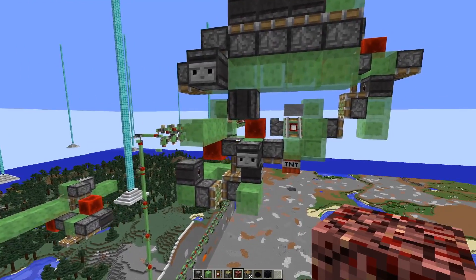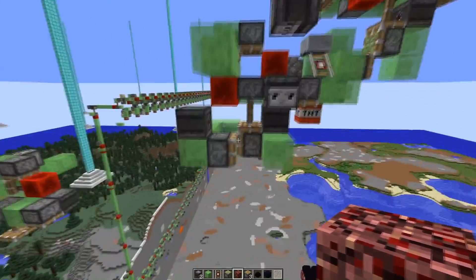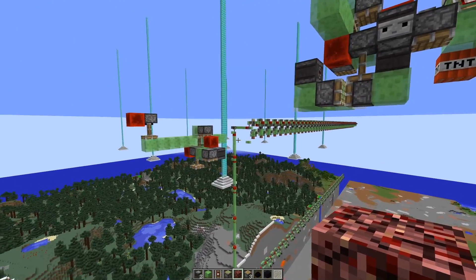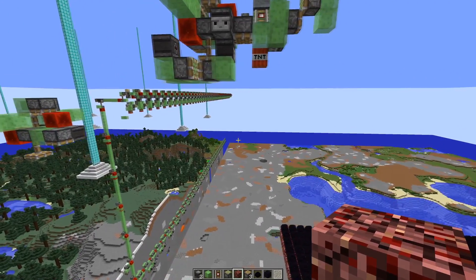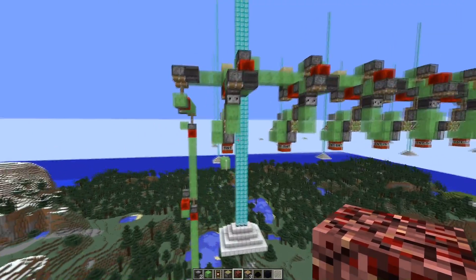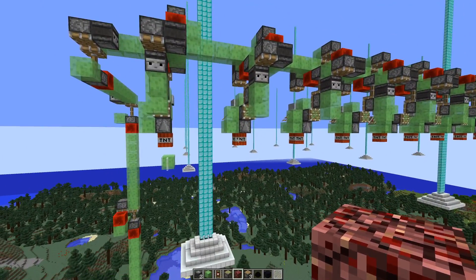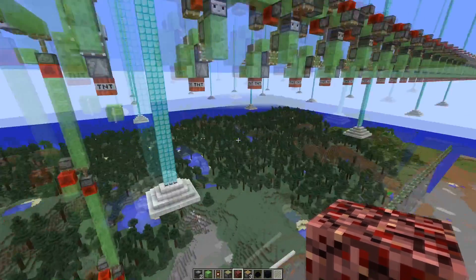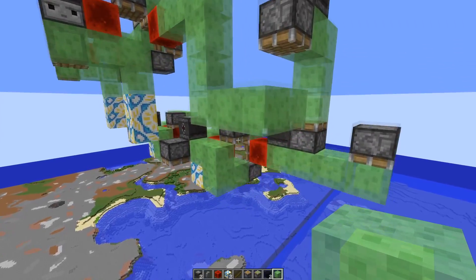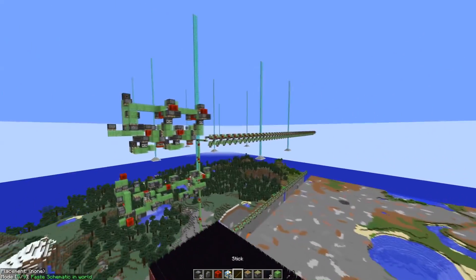We're about halfway done designing this machine. The next step is designing a station that pushes the flying machine down on the other side, then adjusting the sweepers to move them a bit higher and tweaking timings. We also need a lot of testing. In case you're wondering if we could use fewer dupers — netherrack has lower blast resistance — at the moment they're six blocks apart which works fine with stone. We also need to consider nether fortresses, as netherbrick has the same blast resistance as stone, so we still need a duper every six blocks in the nether.